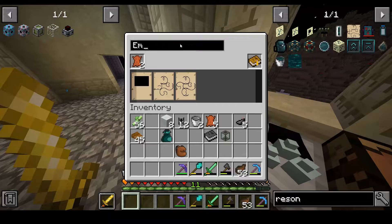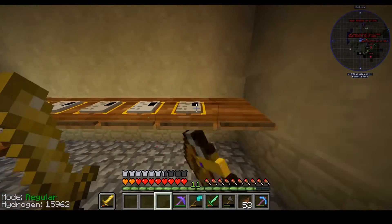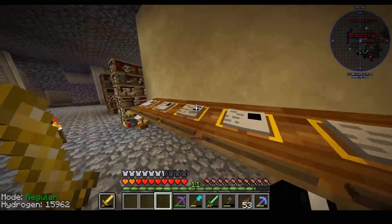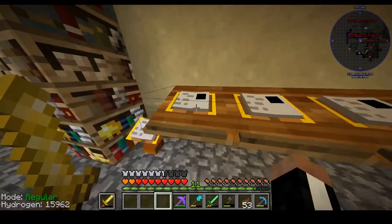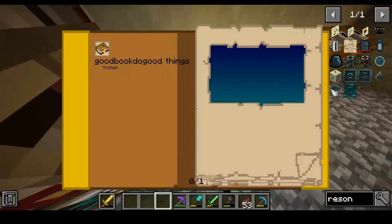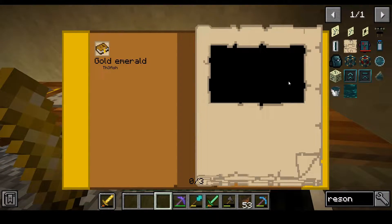I also have aluminum coal, which is another one I've made. So we have molten steel ender, aluminum coal - pretty good stuff. Copper juice is just copper. Diamond dense oil - this one's just dense oil and endstone. Then we have the starter book where we got all the pages for these.